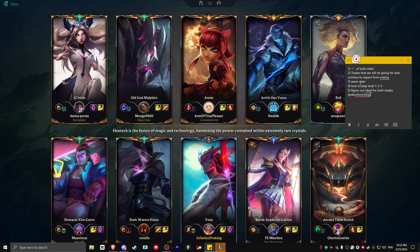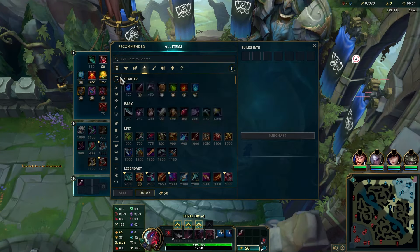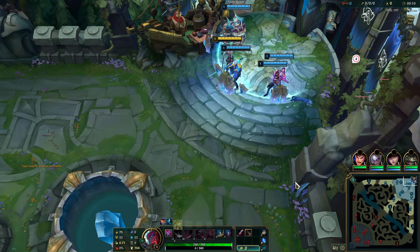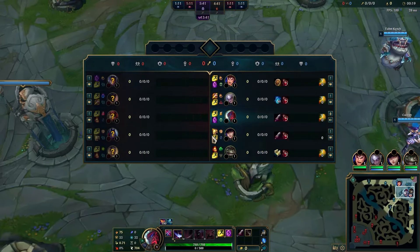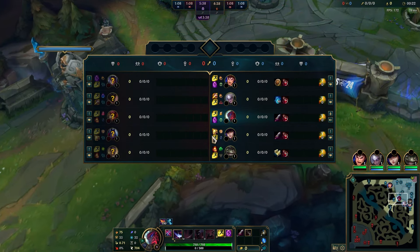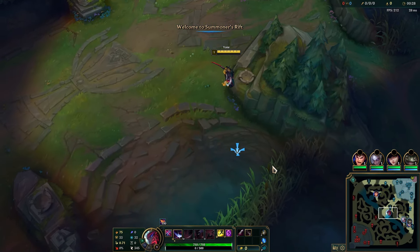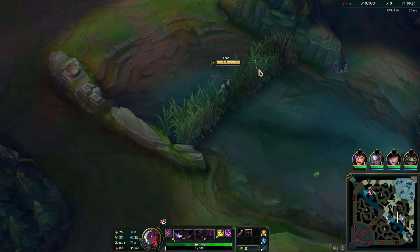Level one, we're going to let the wave push towards us, which means we'll sit back and be fairly chill. We need to preserve our HP for level three-plus — that's when we have our full kit to do extended trades. So a tiny bit of poke is okay, but not too much. Level one and two, we allow the wave to push toward us.